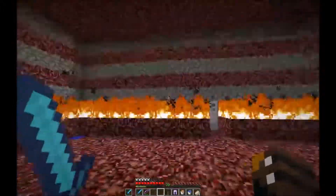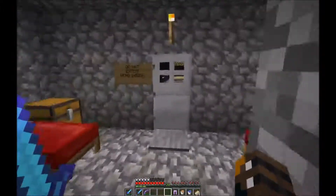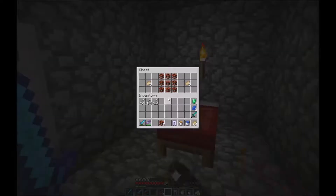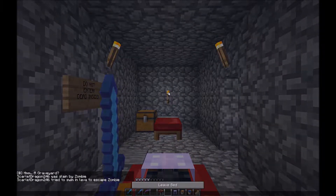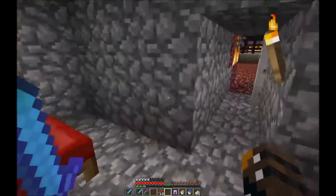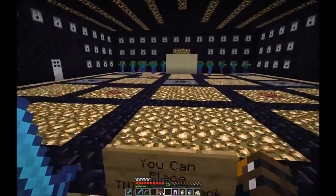There's probably an enchantment room somewhere around here. 'Do not enter — more dead inside.' Come on, don't do this to me. Let's do this — we can do this. I believe in us. You can place TNT on bedrock.